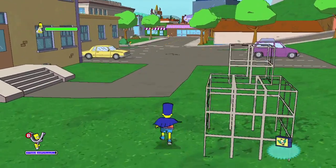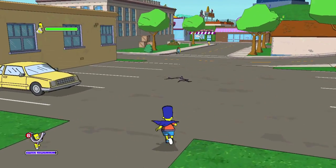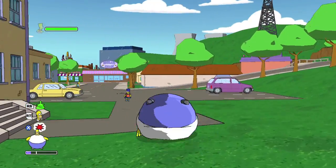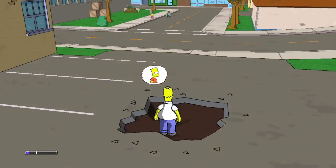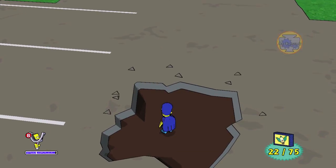After that, head over to the school parking lot. You can use Homer's Homer ball to crack these cracks open and get yourself the next collectible. So make sure you have Homer in your party — if not, there is a bus stop across the street. Grab collectible number 22.